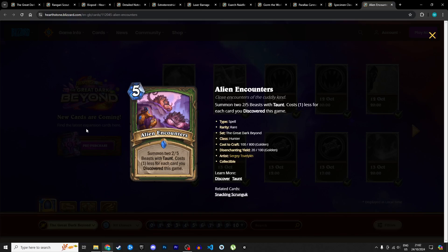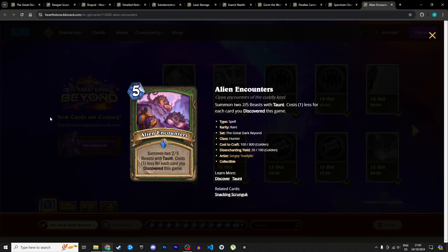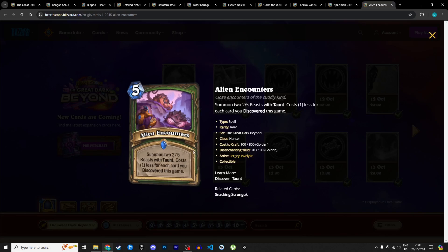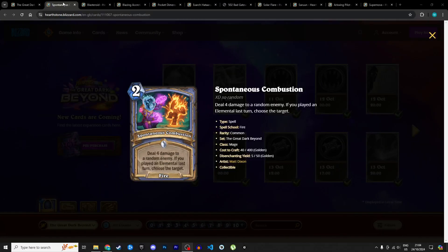Finally for Hunter: Alien Encounters, a 5 mana spell — summon two 2/5 beasts with taunt, costing 1 less for each card you've discovered this game. Potentially zero mana for 10 total stats with taunt if you've discovered enough. Even if you've discovered twice, it's 3 mana summon two 2/5s with taunt — which is really good. I love the discover Hunter archetype they're trying to push. I'm giving it 4 stars in Standard and 3 in Wild.